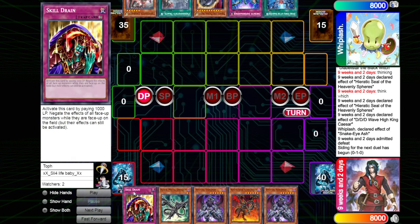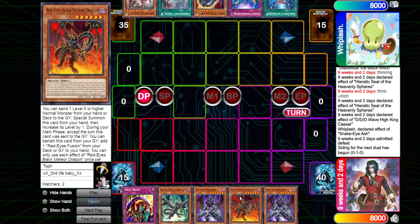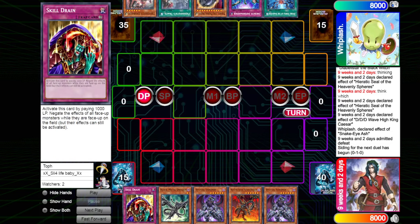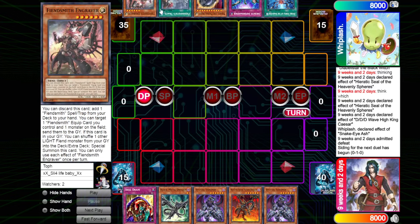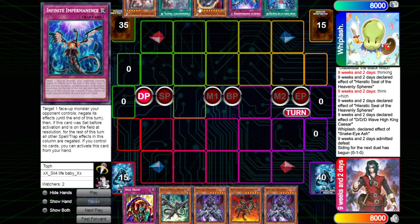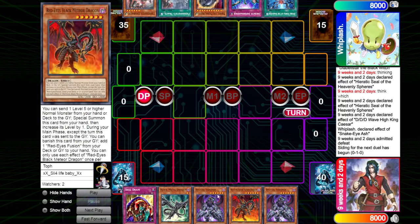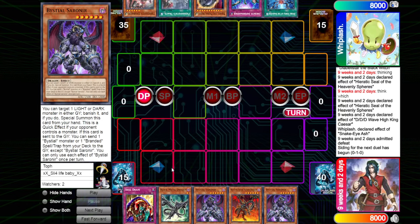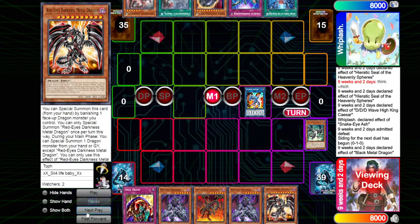Diving into Game 2 — we are going to be seeing Skill Drain, Black Metal, Sorenier, and a copy of Meteor Burst. Not the greatest hand, but we do have a one-of which is going to be pretty nice. Then we have an Engraver, a Tracker, so not opening the greatest for themselves. They are going to search for a copy of the Luri, which is going to be a summon. We have two hand traps being Imperm and Nib, the copy of Temple, and a normal summon as well as one hand trap. We're going to be seeing a copy of Black Metal being normal summoned, going for a copy of Striker Dragon, searching for the copy of Red MD.